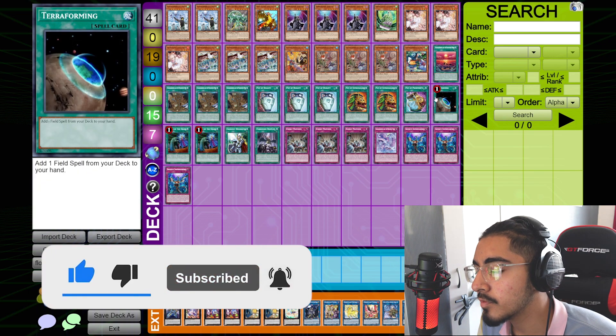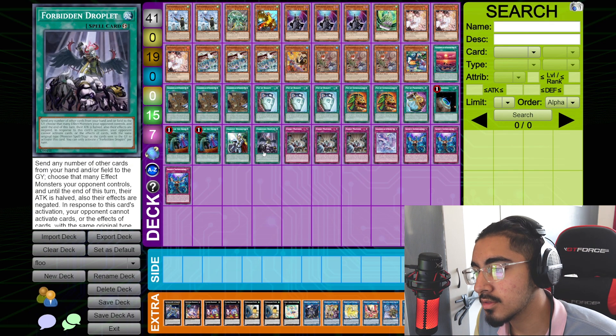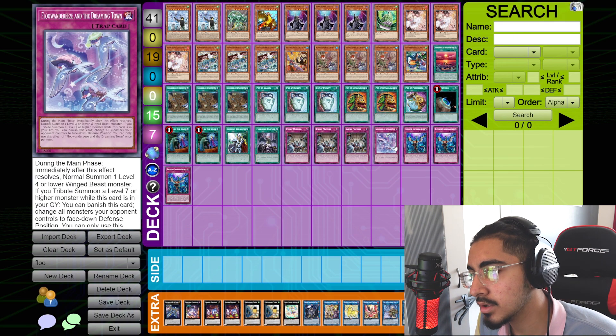Two Pot of Extravagance, one Pot of Prosperity, one Terraforming, two Call by the Grave, one Crossout Designator, one Forbidden Droplet, three Evenly Matched, one Fluandarese and the Dreaming Town, three Infinite Impermanence.